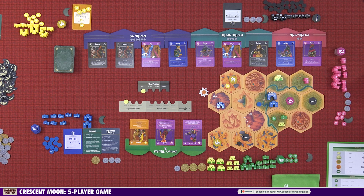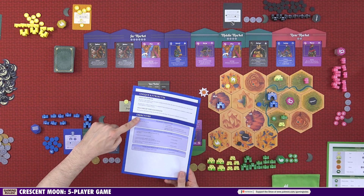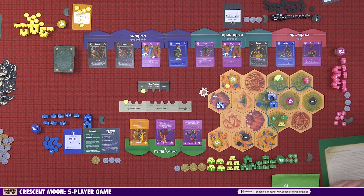Now let's explain the scoring phase, which happens after all players have taken four turns in the action phase. Each player scores points in different ways, all summarized in your player booklet. You have primary objectives, secondary objectives, and a year-one objective. In year one you score all three types. In years two and three, you only score primary and secondary objectives — not the year-one objective.